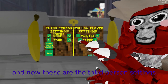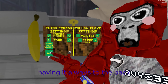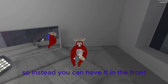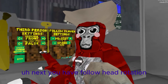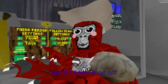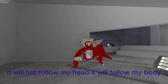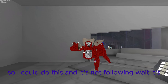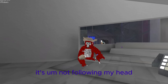Next you go to misc — these are the third person settings. What's cool about third person is instead of always having it behind you, you can click front. So people will see your face instead of the back of your head. Follow head rotation — when it's on, if you move your head the camera follows it. When it's off, it follows your body instead.